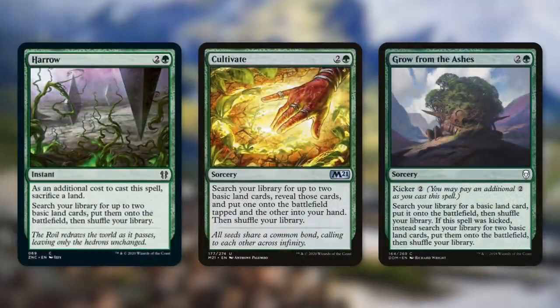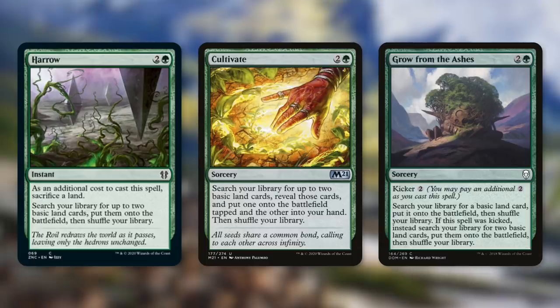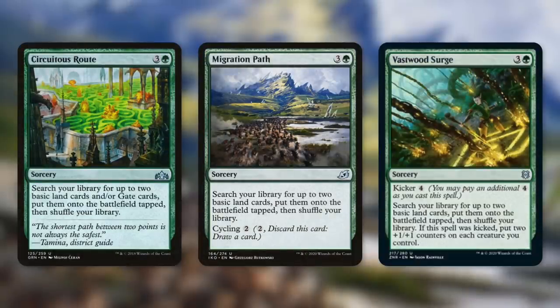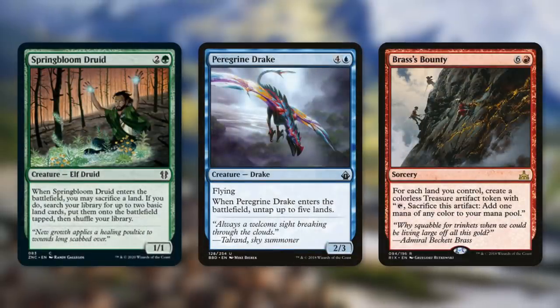Next up there's Harrow, which is a great spell to copy with Riku because it makes us only sacrifice one land, and then we get four lands into play untapped — when you copy a spell, that extra cost isn't paid an extra time. Cultivate gets us one basic into our hand and one into play tapped, and then there's Grow from the Ashes, which if we kick it, gets us two basics into play untapped. We also essentially have three better explosive versions with Skyshroud Claim, Migration Path, and Vastwood Surge. Next up there's Springbloom Druid, which is basically a Harrow on a body. And then when Peregrine Drake comes into play, we untap up to five lands — both of these can be great targets for a clone and a copied clone when needed.